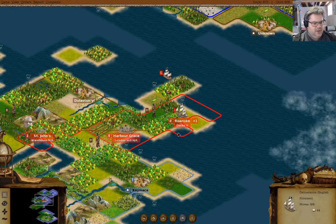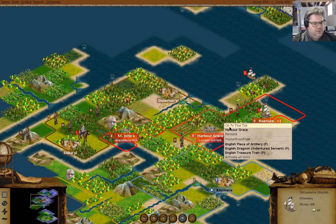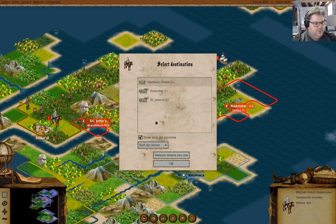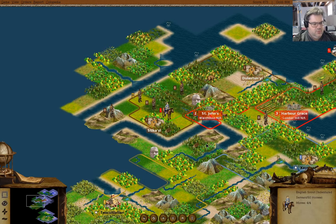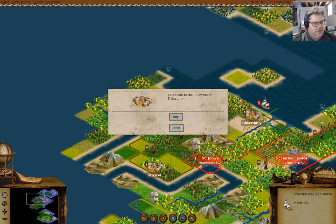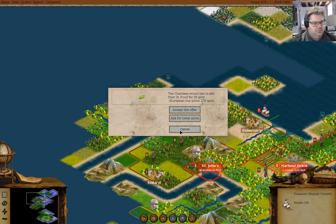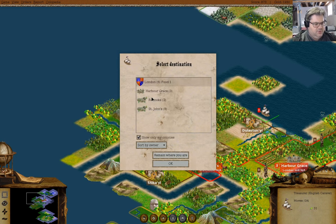We have a free colonist in London — that is useful. We will go and grab that. Unload that. Why don't you come over to here? We're going to sell the cloth for $11.58 — we will accept the offer. What can we buy here? Food, sugar, and tobacco. We're going to cancel that and then we're going to go to Harbor Grace.